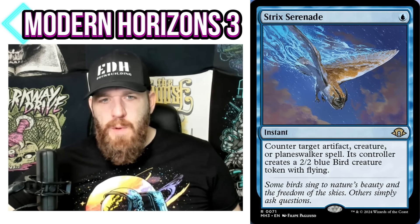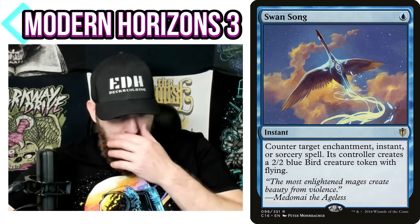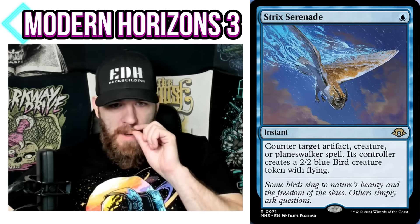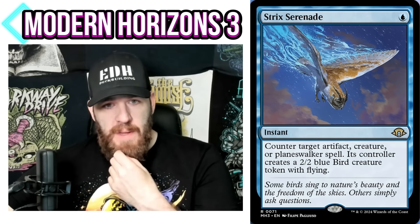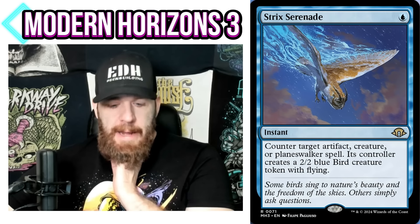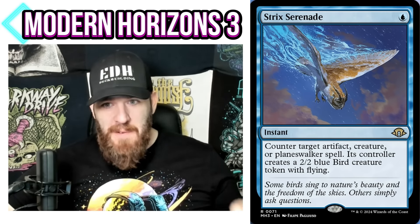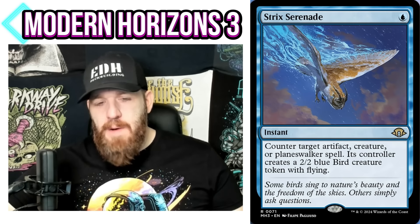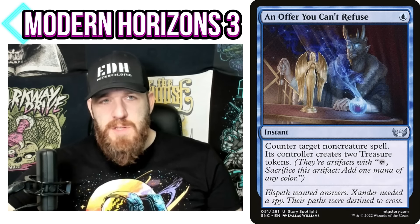Strict Serenade costs one blue mana as an instant: counter target artifact, creature, or planeswalker spell; its controller creates a 2/2 blue Bird token with flying. This hearkens back to Swan Song, which does the same thing but for instants, sorceries, and enchantments. Swan Song has been a commander staple forever, and now they're doing artifacts, creatures, and planeswalkers. It will certainly see a ton of play. Like Null Elemental Blast, people may start hating this card because it's an easy one-blue-mana way to counter your opponent's commander.